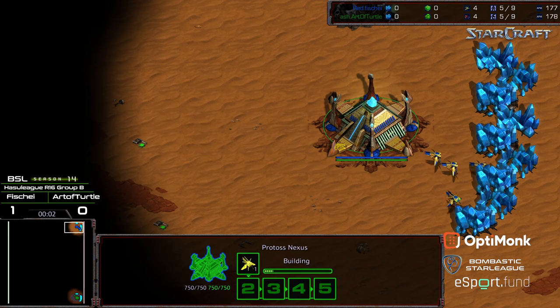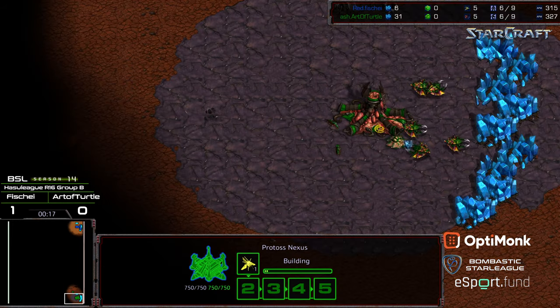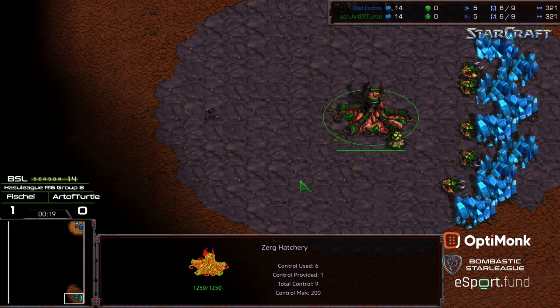Hey guys, welcome to another commentary done by Diggity. This is going to be BSL Season 14, Hostile League Round of 16, Group B, Game 2 between Fisheye and Art of Turtle. Game 1 went to Fisheye, where Art of Turtle was just off on build orders and getting a little bit greedy overall. Upper right hand corner we have Fisheye starting as the Blue Protoss, bottom right hand corner Art of Turtle as the Green Zerg.